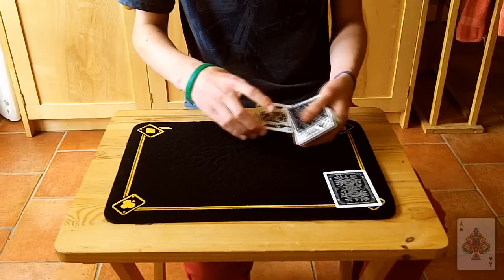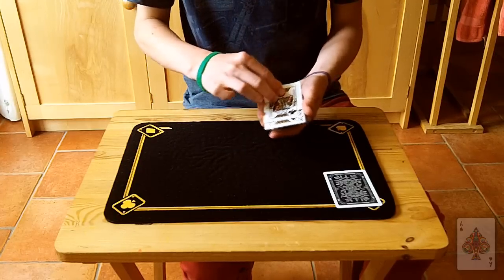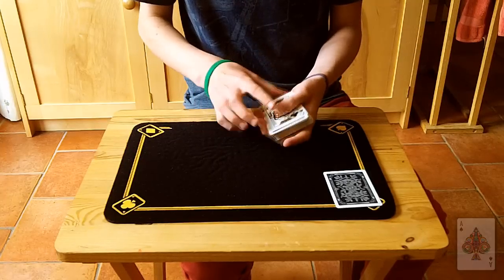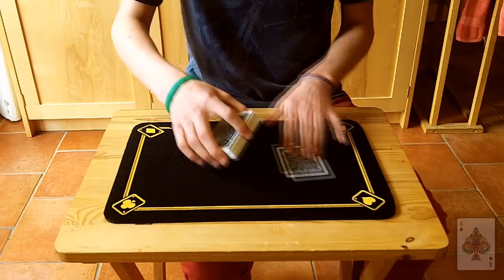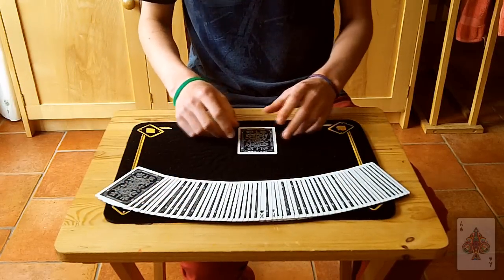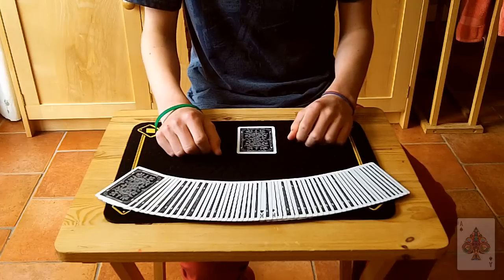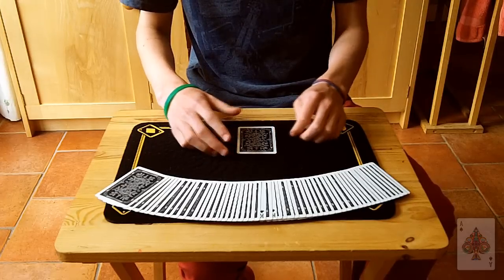So now we have the king of spades, the selection — the ten of diamonds — and the king of clubs. We'll square these up and we'll cut them into the center of the deck. Now I'll spread them out on the table so you can see them at all times.